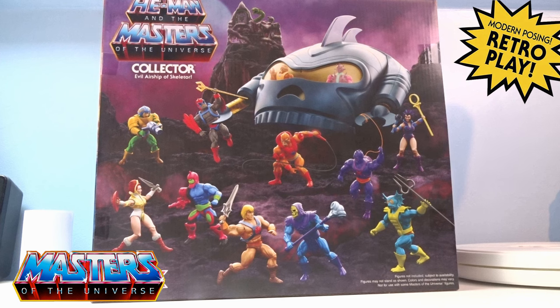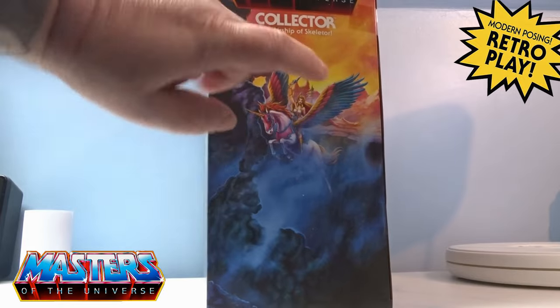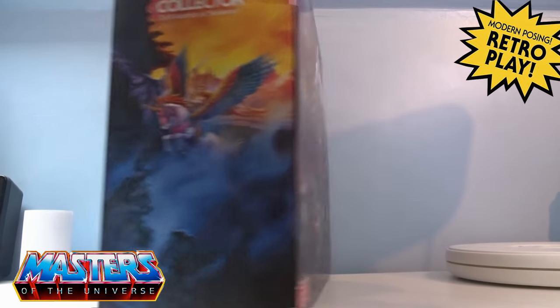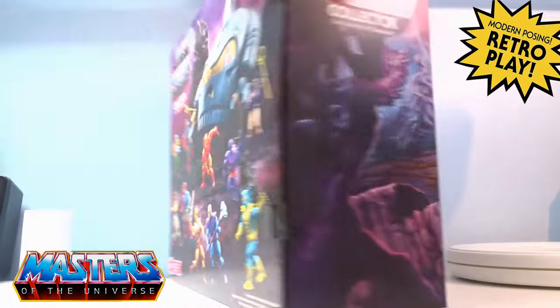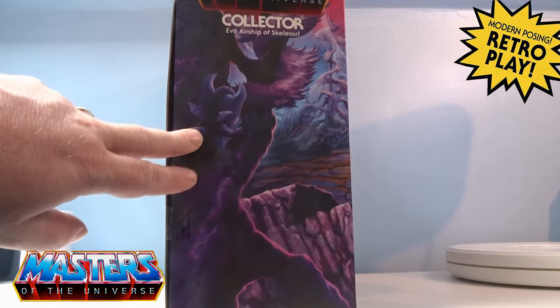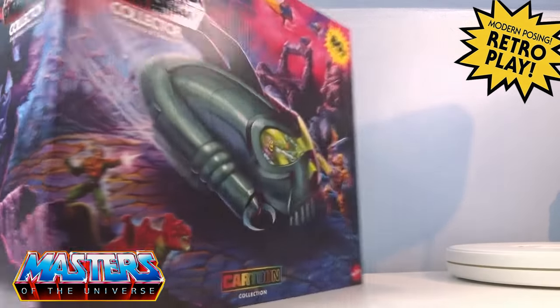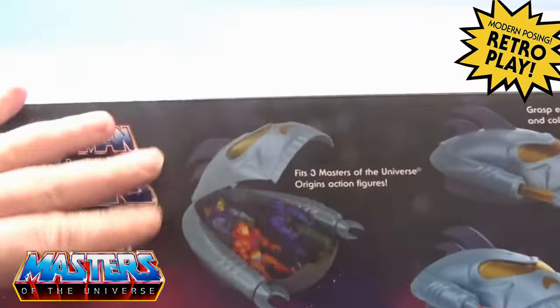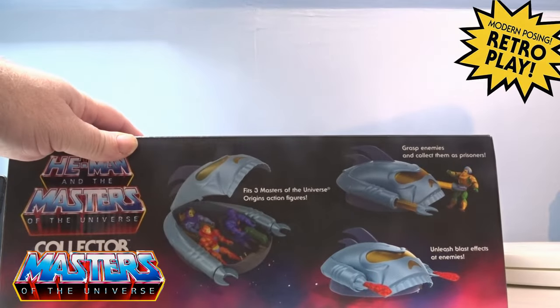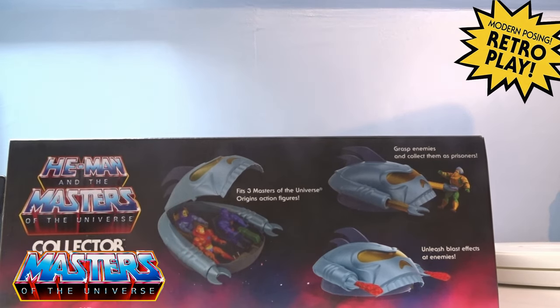Are they gonna move straight into maybe Princess of Power along with the Horde? We're definitely gonna get the Horde, we're definitely gonna get Hordak, we're definitely gonna get She-Ra and Swiftwind. So with this imp being all over the packaging, I'm sure it's Hordak's imp — he's probably gonna come in a two-pack with Hordak. On the top there you've just got where it fits three figures.